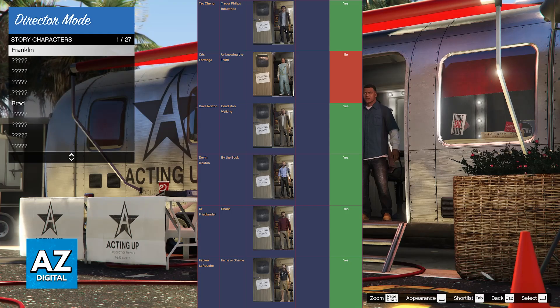You will be able to unlock Franklin by completing the starting mission Franklin and Lamar — this should be the first one you get, as it is the first mission in GTA V. Next, you will have Michael DeSanta by completing the mission Complications, Trevor by completing the mission Mr. Phillips, and Amanda DeSanta by completing Marriage Counseling.